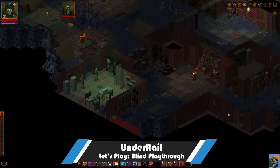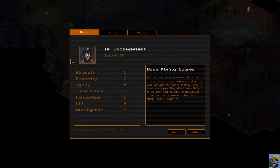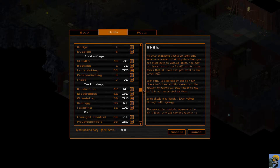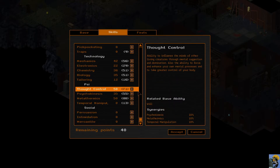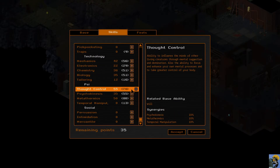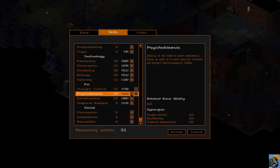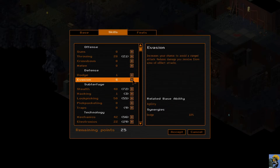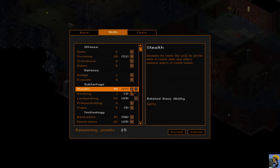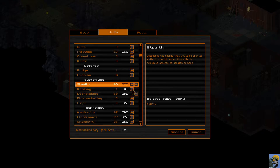Hey everybody, how's it going? Dr. Incompetent here and let's play some Underrail. We leveled up and I was investigating what I wanted to do with my stats in the technology tree. I know I want to boost up my psionics, and lock picking always goes up, stealth at least by five.